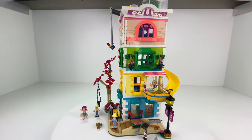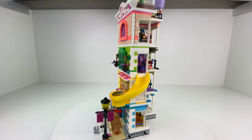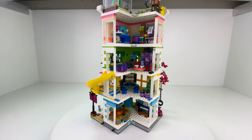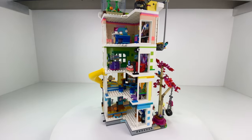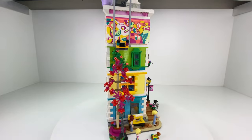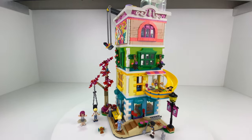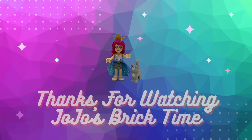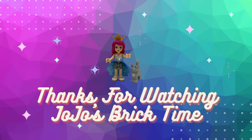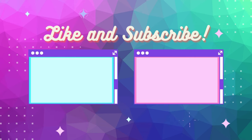The LEGO Friends Heartlake City Community Centre — as soon as I saw this set I knew I had to have it. I love it. I love that it's a giant rainbow. I love the level of detail in each floor — this is the beauty about Friends sets, they're always jam-packed with details. The building techniques in this are great — the designer was one of the ones that created Elves sets, and you can really see that in some of the build techniques. I love this set, I highly recommend it, and I want to get another two more — so everyone get your bricks out!